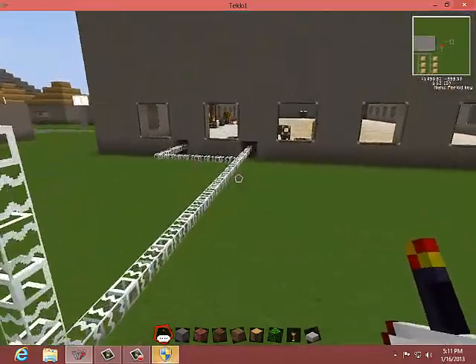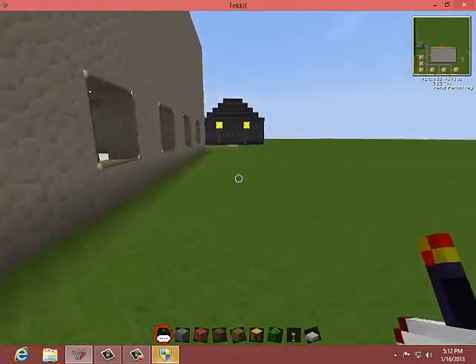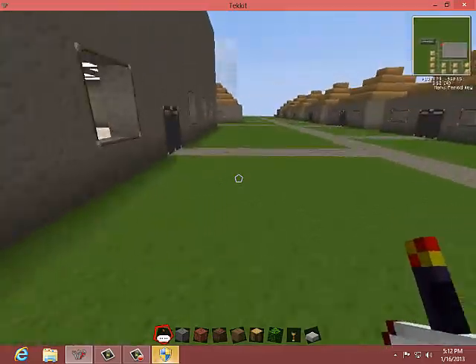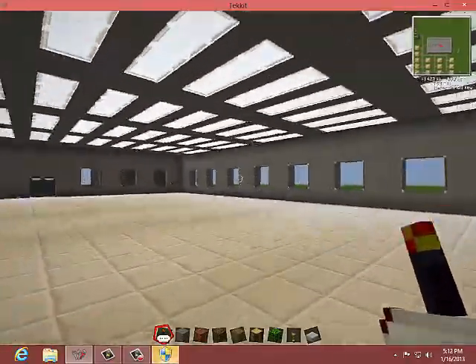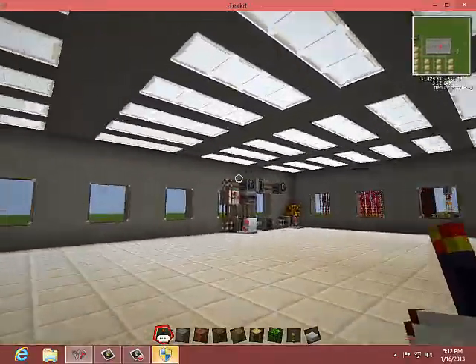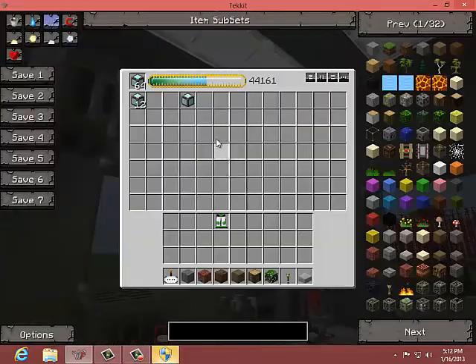Over here is my little special thing I wanted to show you guys in this video. I have quantum leggings — that's why I move so fast. This is my factory; it didn't take me too long to build. It's one floor.